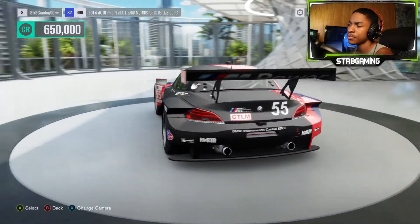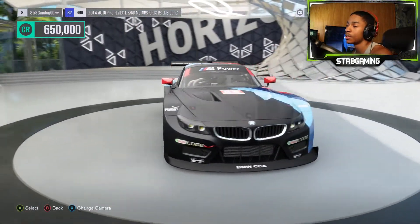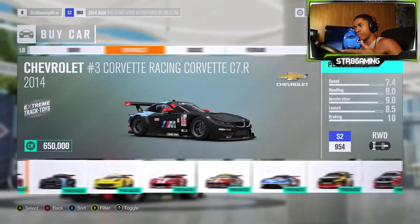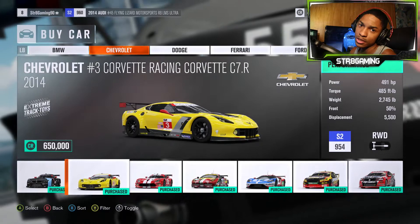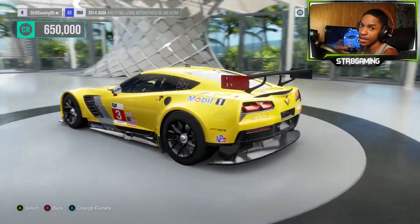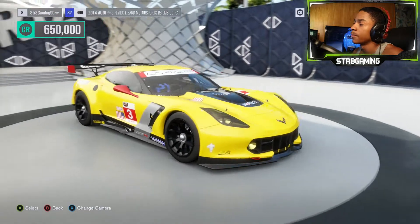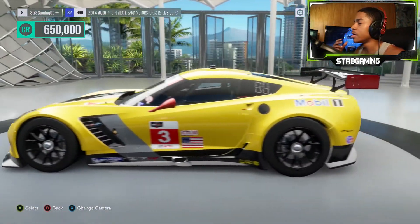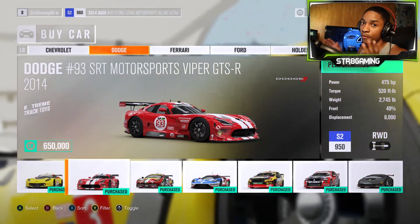There was something else I got with the ultimate edition but I can't really remember right now. If you guys want to know more information on that, definitely comment below. Pretty much we're just gonna be going over the Motorsport All-Star car pack first. You got pretty much all S1 and S2 class cars, and you got anywhere from the Audi R8 to the Chevrolet Corvette to the Nissan GTR — just a variety of different cars.